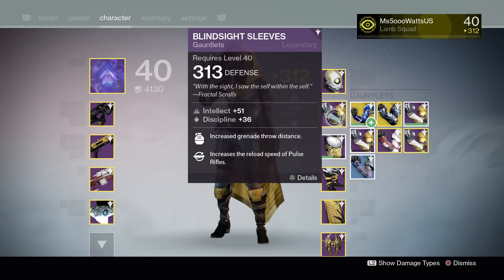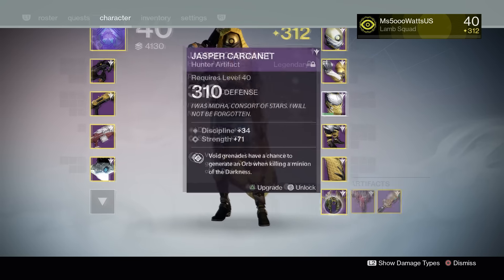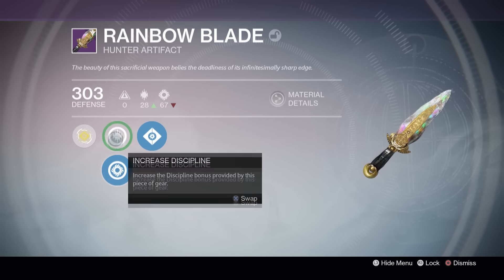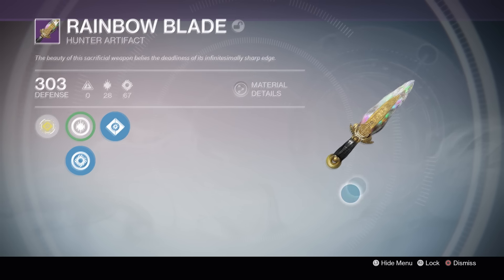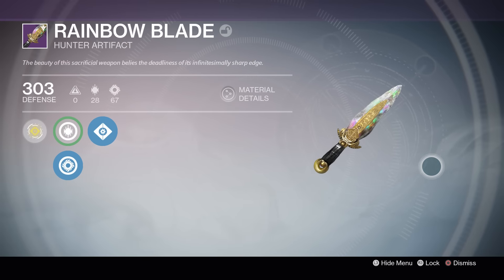That's pretty much it for armor — she didn't get any helmets or extra pants drop. What she did get was a Rainbow Blade artifact. It has Strength, Discipline, and Arc Accumulator, but it looks so pretty. I'm actually contemplating putting my 310 artifact into this because it's so pretty, but I want to wait and see if I can get a better artifact since I play Trials every single week.